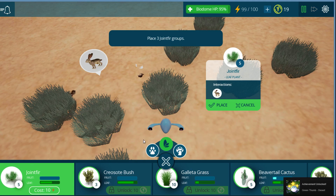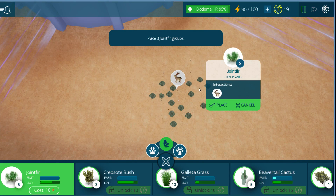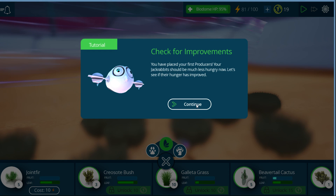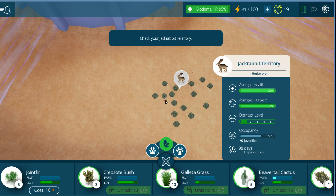Great achievement! We placed three producers. There you go, bunnies — bunnies like grass. The tutorial confirms: place your first producers, and your jackrabbits should be much less hungry now. Let's see if their hunger has improved. Oh yes, it has — they're very good now.